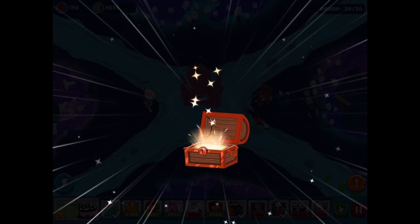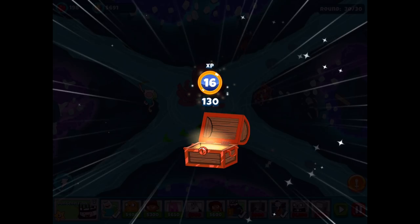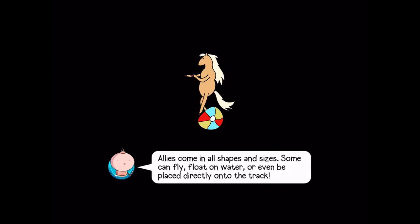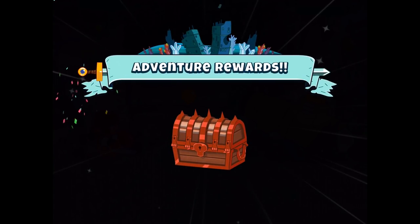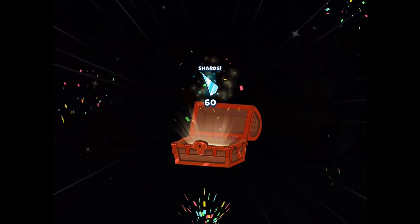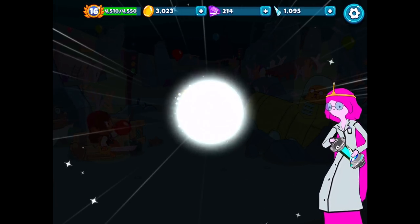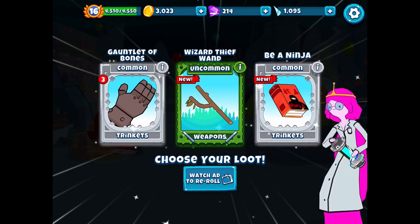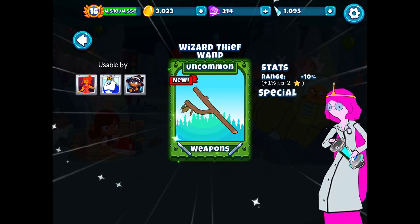Awesome! So that should give us a pink orb — that'll be exciting. There is another quest done: 25 coins, two gems, an anchor, a wish orb, and 130 experience. I wonder how close we're to level 17. Good progress there. I'm excited to see what's in that wish orb — probably something totally new. Unfortunately we did not unlock the new Cassie character, but that's fine. Adventure awards: we get some coins, gems, three dynamites, shards, a blue wish orb, and a power. So that was actually a better award than last episode. What do we get in the wish orb? We get a green — wizard thief wand: no special properties except for plus 10% range and then plus 1% per two stars. Might as well take it.